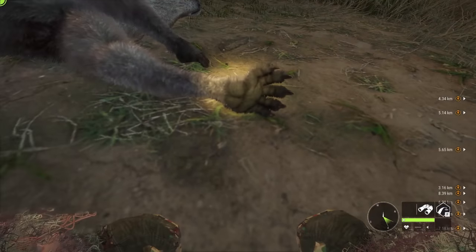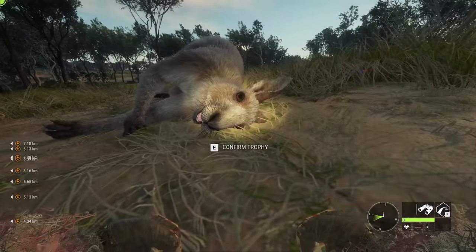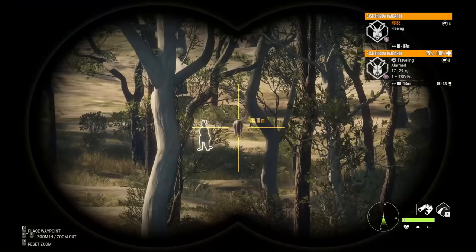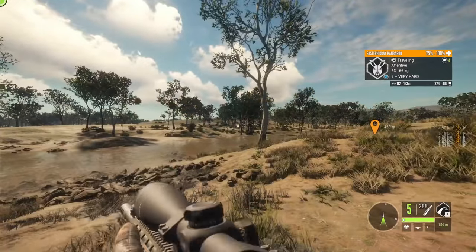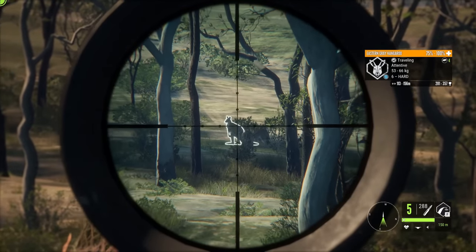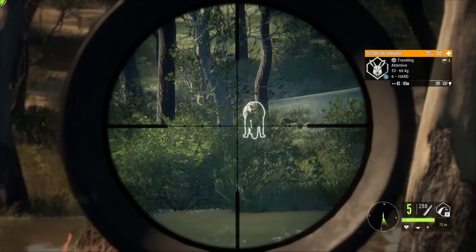And then when you get up to the face — look at that. Oh my gosh, I am so excited. Now I think that Eastern Grey Kangaroos may be a little bit tricky to hunt. They like to move around a lot, they obviously do a lot of jumping and hopping around, and they take cover quite well and know how to hide.